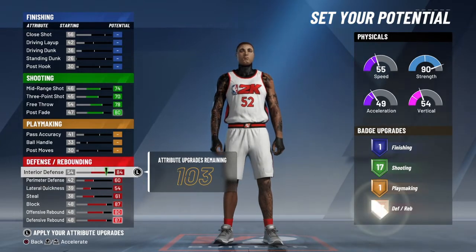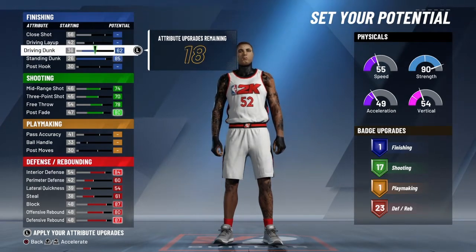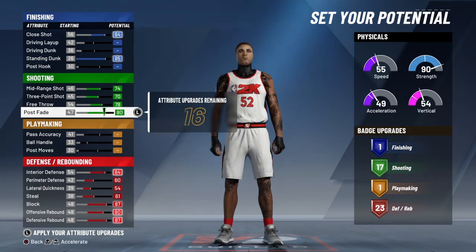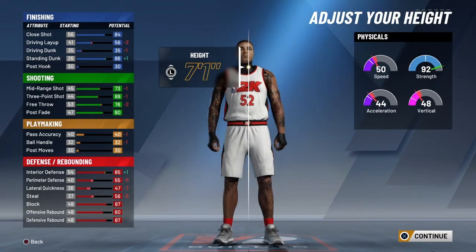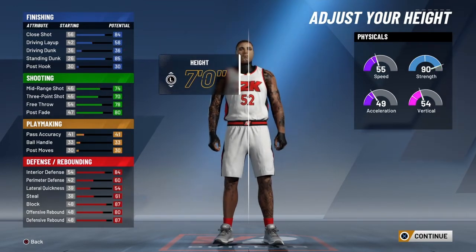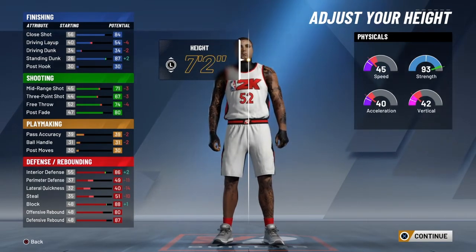You're going to take a decrease in vertical, that's why I made mine a power forward. Since you're a center, just make your build a center. The maximum height I'd say you can go is 7'3", but to be safe for a little lateral quickness — it's already really low — I would say go 7'1". 2K made it to where you don't have to be 7'3" anymore. You can be a 7'3" god, but if you have to play pick-and-roll and switch on every screen it's not going to work. So preferably I'd go 7'1" and not go any higher.